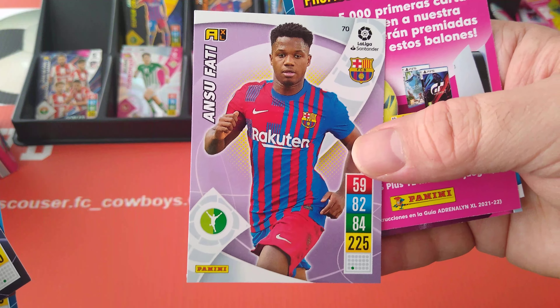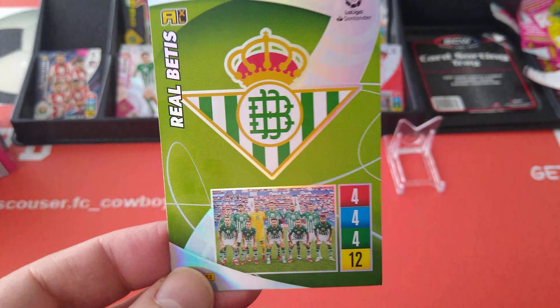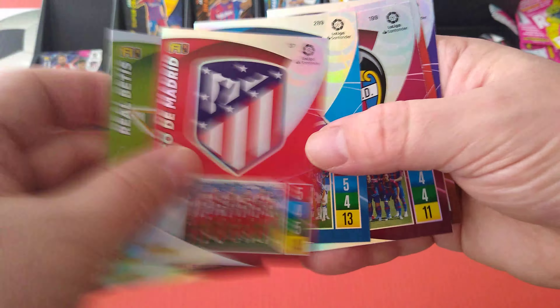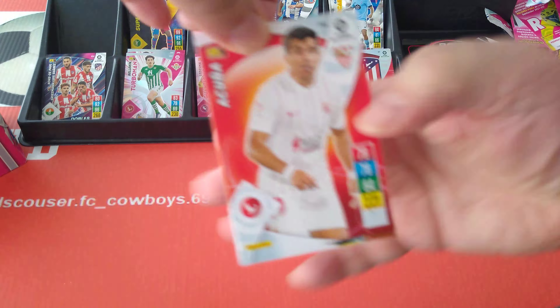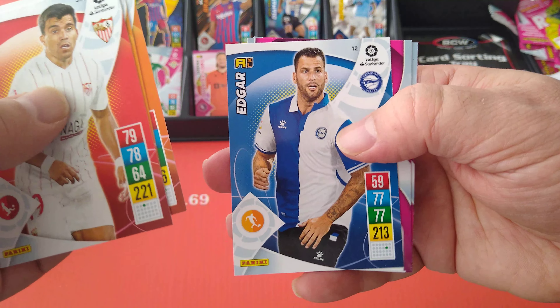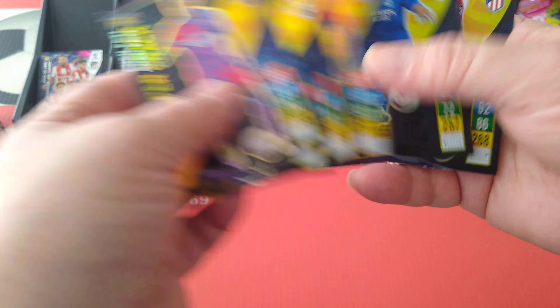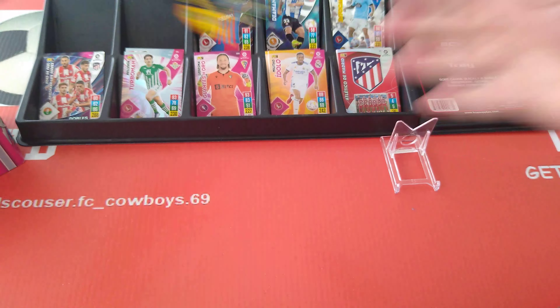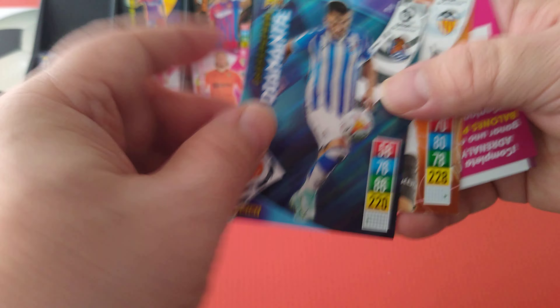Here's the Ansu Fati base card. Another base, special card is Betis team badge. Doing well on the badges — we've got seven so far, among them the big one is Atletico Madrid. Supercrack Koke again and Idolo Militão. That's unfortunate — I think we've pulled Koke already. Oh no, we haven't — okay, six different ones, not bad. Here's a diamond, nice one, and behind him is a Carlos Soler base card.